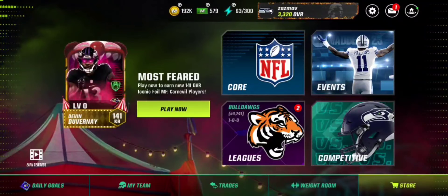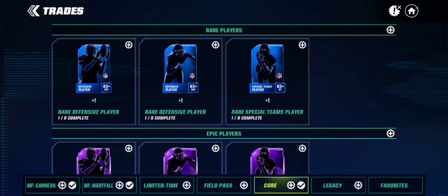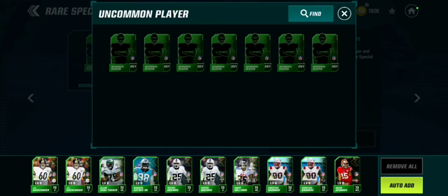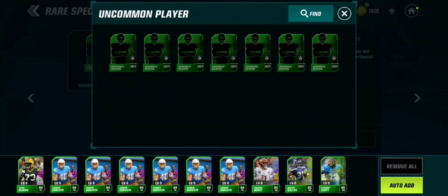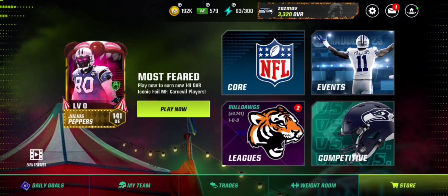After about four to five days you can go to Core. If you're getting a lot of uncommons, they can go into this exchange because it takes defense, offense, and special teams cards. As you can see, I have a ton of uncommons I've just been stacking in my binder.